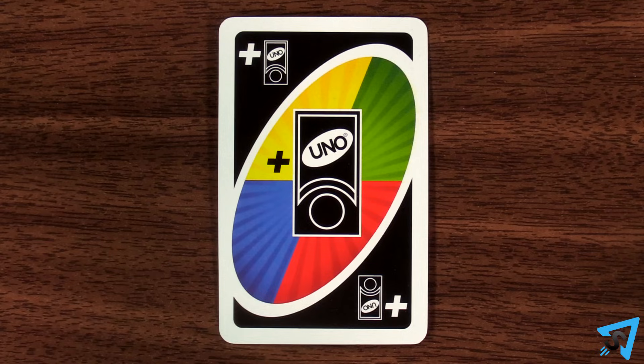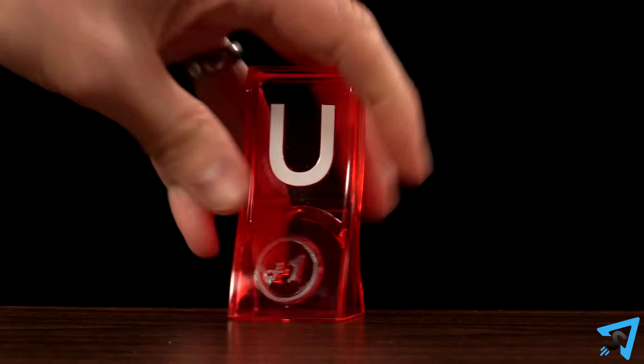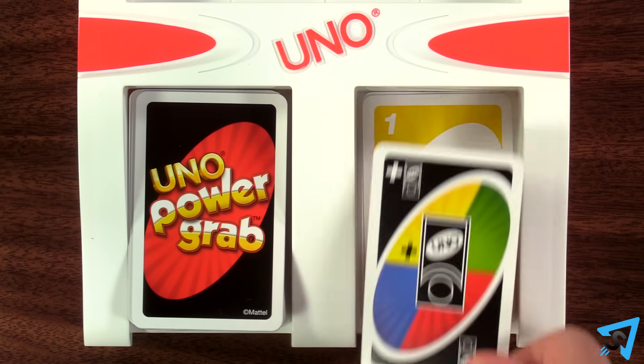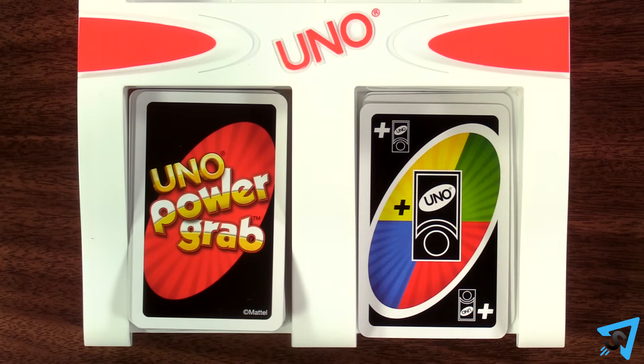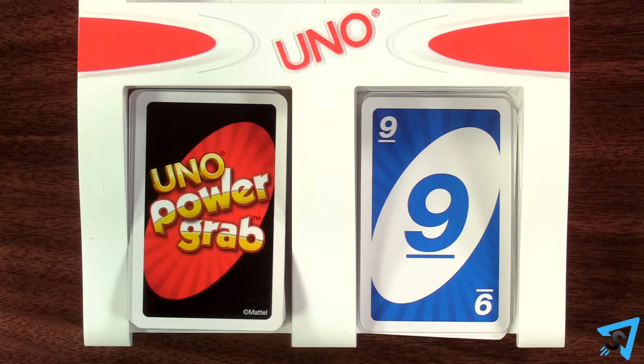A Wild Grab a Tower card allows you to grab any one power tower of your choice from either another player or an unclaimed one by the play tray. This card is also a Wild and may be played on any other card, and you also get to determine the color that continues play.